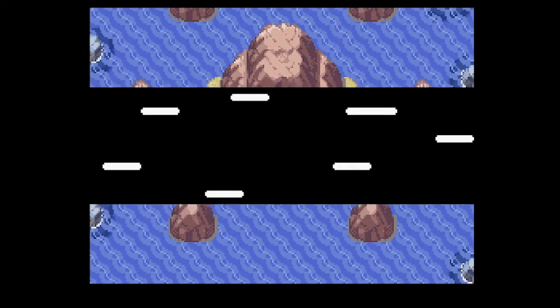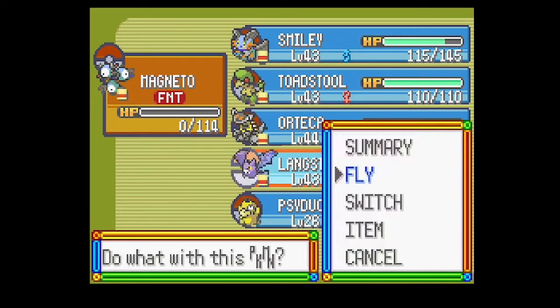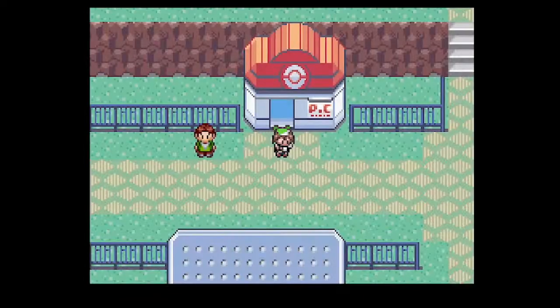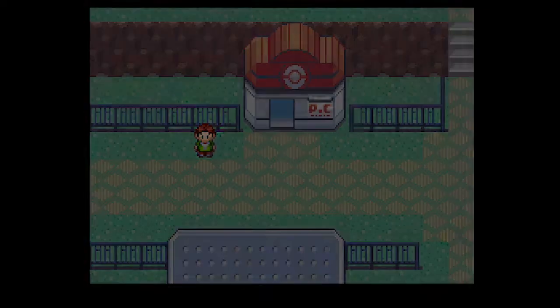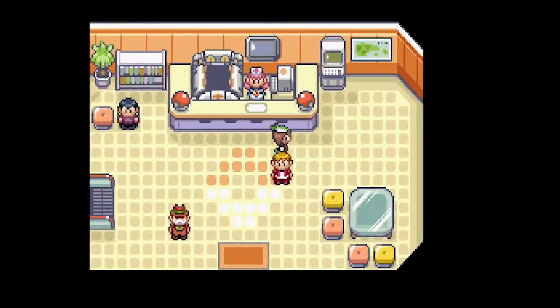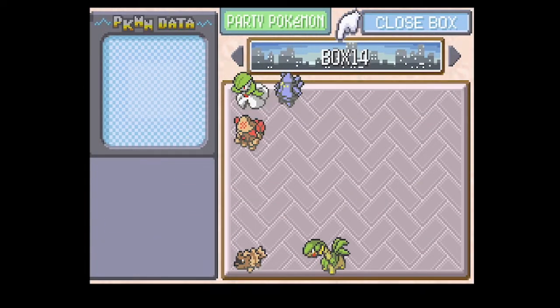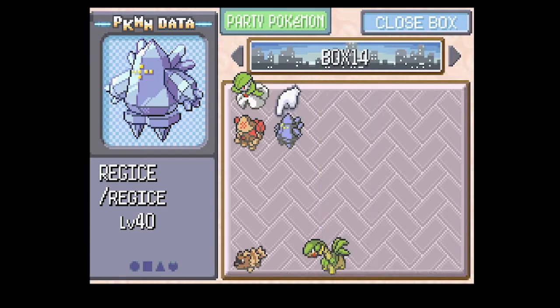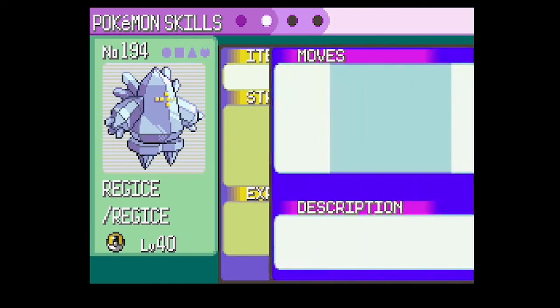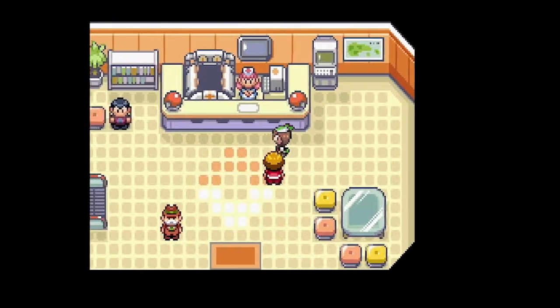Finally, that's done. That didn't really take that long — it just took a lot of attempts. That's Regice caught. I don't like the fly animation — let's go to Fallarbor Town, which is probably closer to where we need to go next.